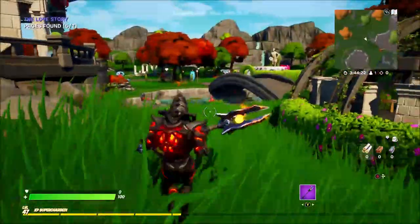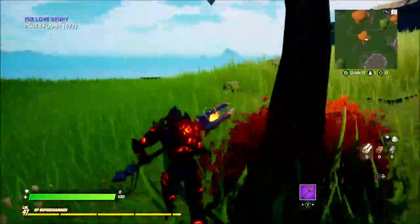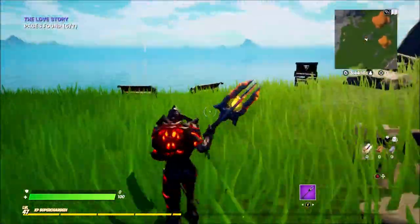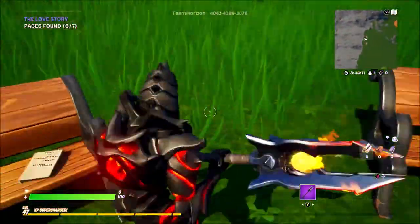Here is the sixth one — you want to come behind here and head over here. You're going to see this sign and some benches and there's going to be one just here on this bench.